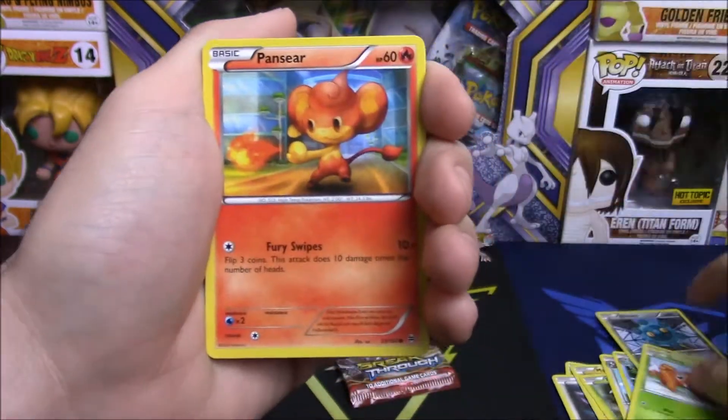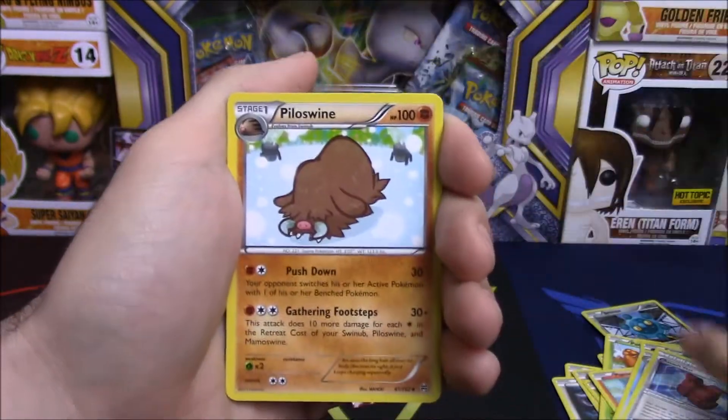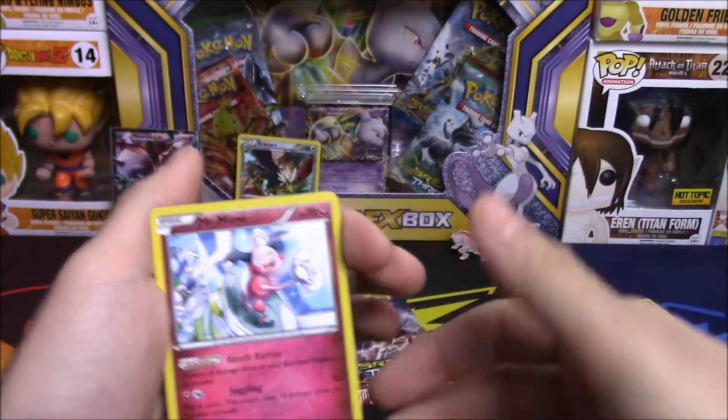We have a Sandshrew, Swinub, Paras, Pansear, Axew, Vanillish, a Salt Vest Piloswine, Braviary reverse, and a rare — we have a Mr. Mime.